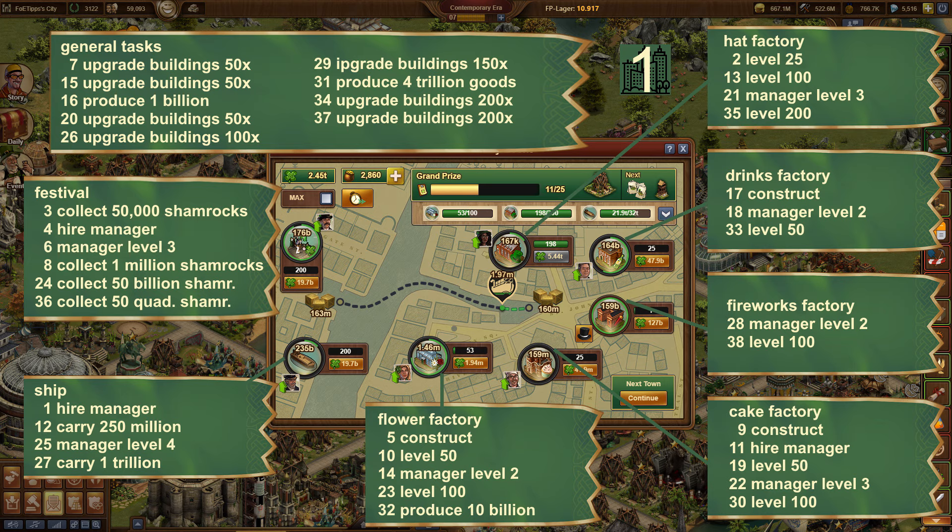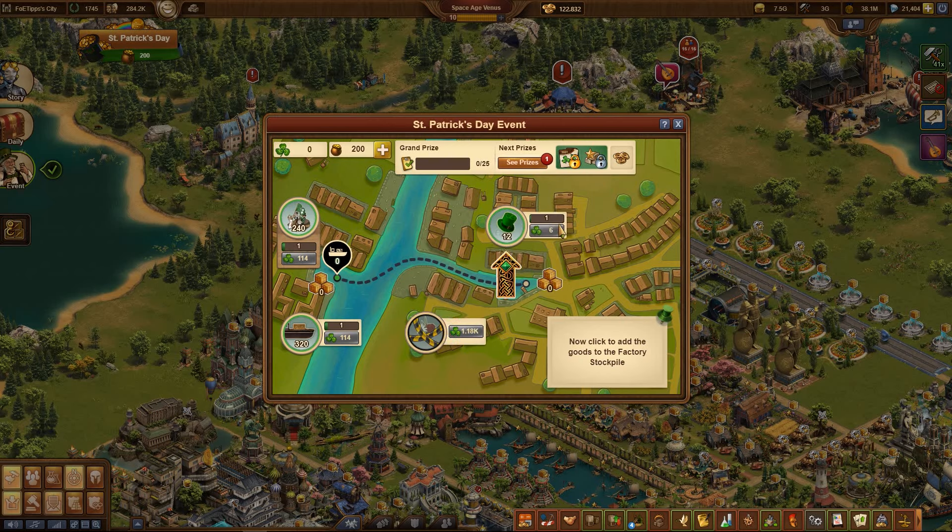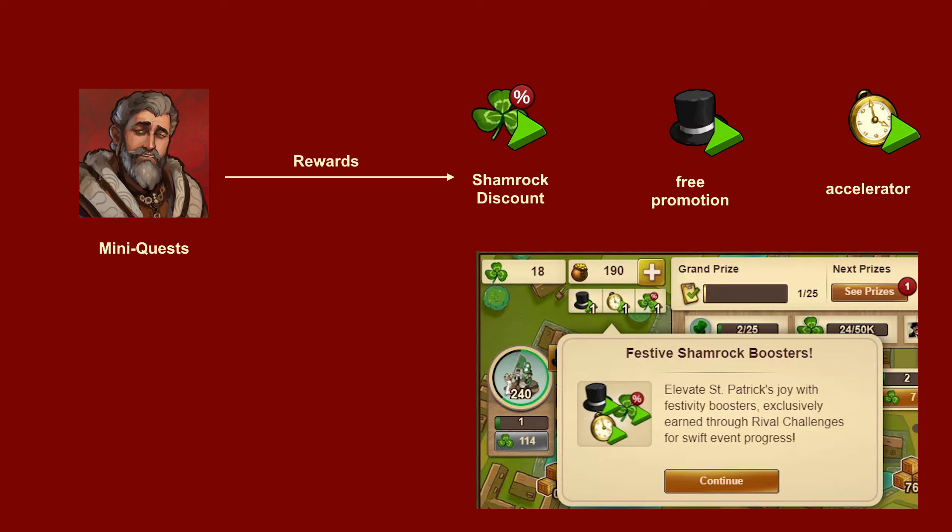You should also definitely complete all the easy tasks in the first city, especially if they don't cost any pots of gold. More on this in the separate strategy video. The main change compared to last year is the addition of two mini-quest series which bring special rewards.